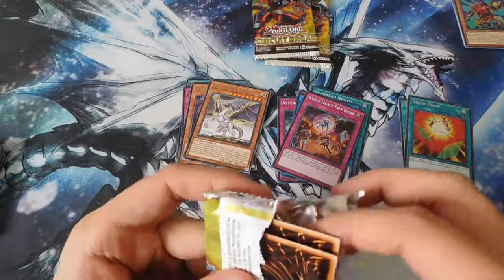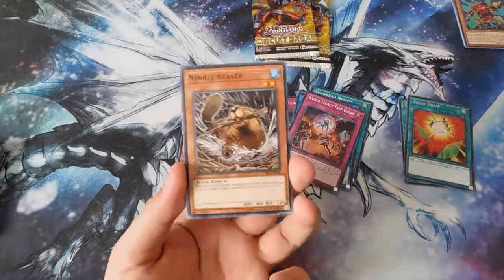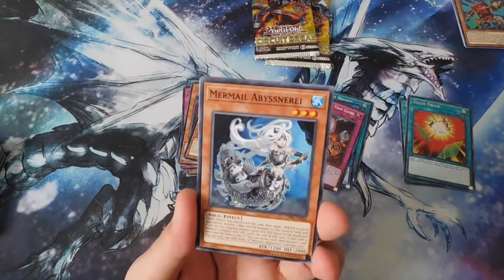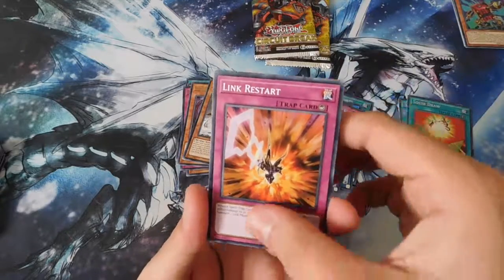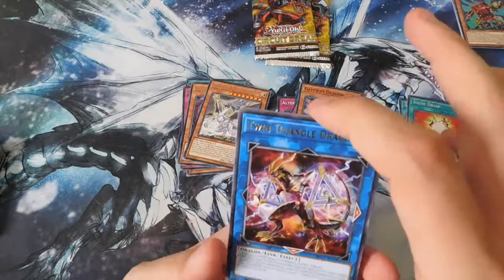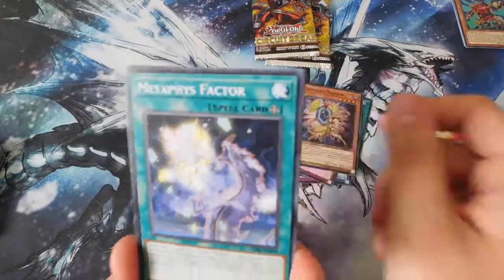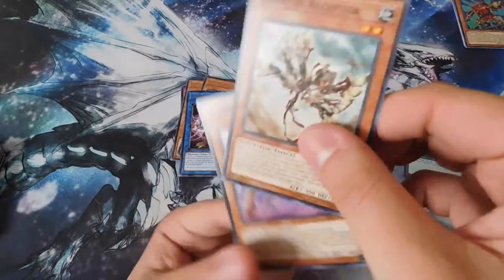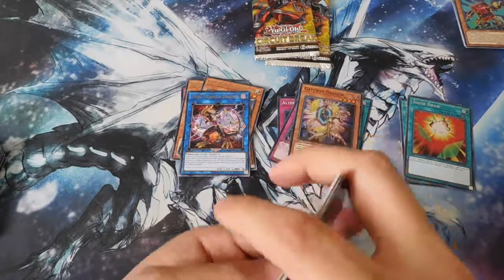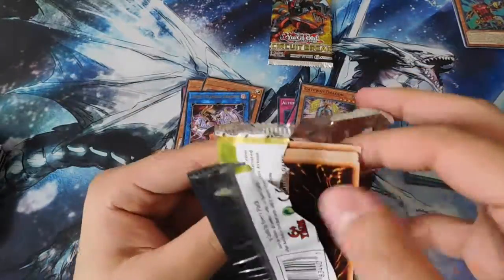Maybe you can and I just got a factory error pack — who knows. Anyway, we got Nimble Beaver, Mermail Abyssnare, Link Restart, Crawler Spine, Gateway Dragon super rare, Twin Triangle Dragon, Metaphys Factor, Crawler Receptor, and Crawler Dendrite.